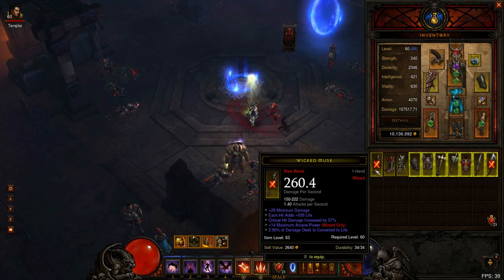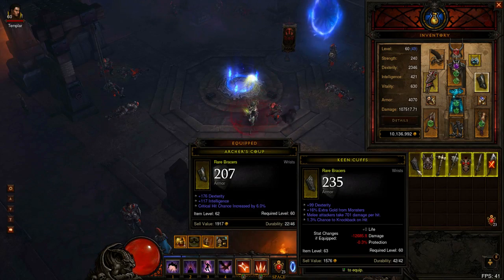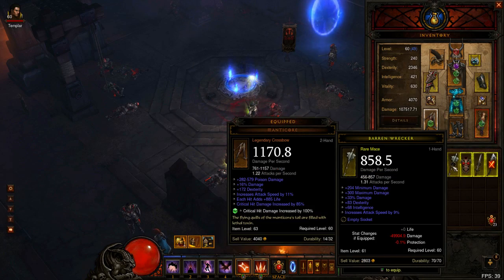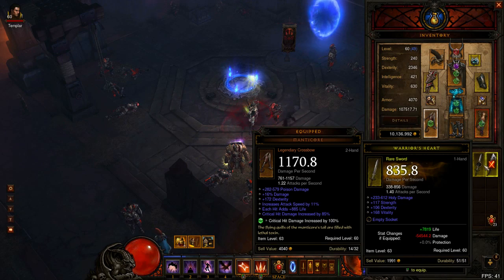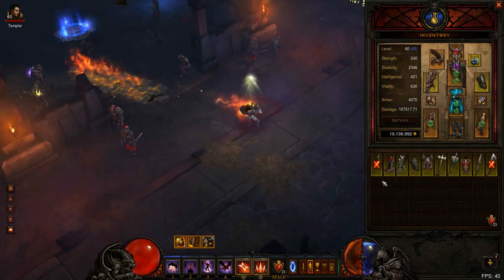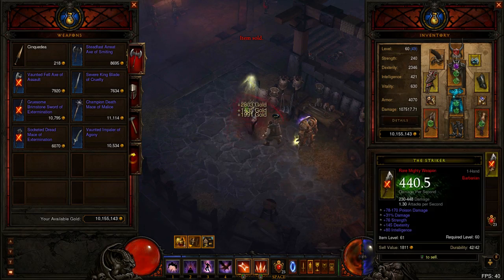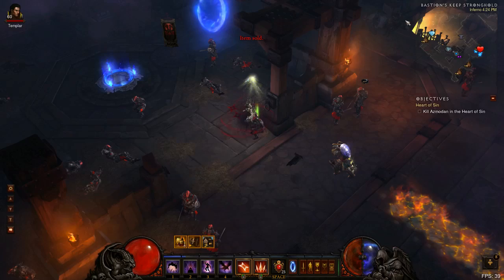As a final bonus tip, you can speed up identifying rares by right-clicking the next rare when the current one's progress bar is around 80%. This removes the waiting time between IDs. Hopefully you found at least a few of these tips helpful. If you have your own tips that I didn't cover, feel free to share them in the comments. Remember, above all else do what you find fun in Diablo 3 — if that isn't being super hardcore efficient then just do whatever you like. It's better to be having fun playing the game than not playing out of paranoia that you aren't being efficient enough. That's it for today, I'm ZiggyD and thanks for watching.